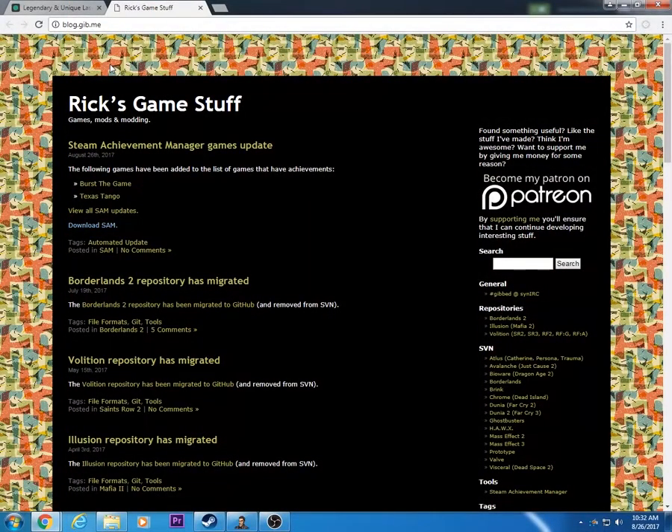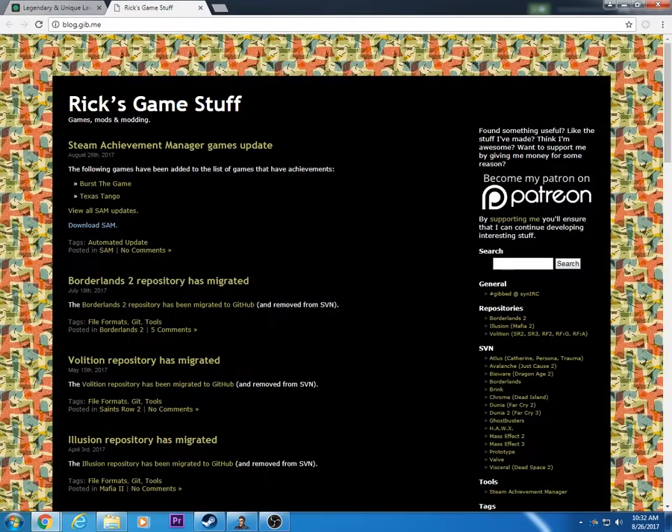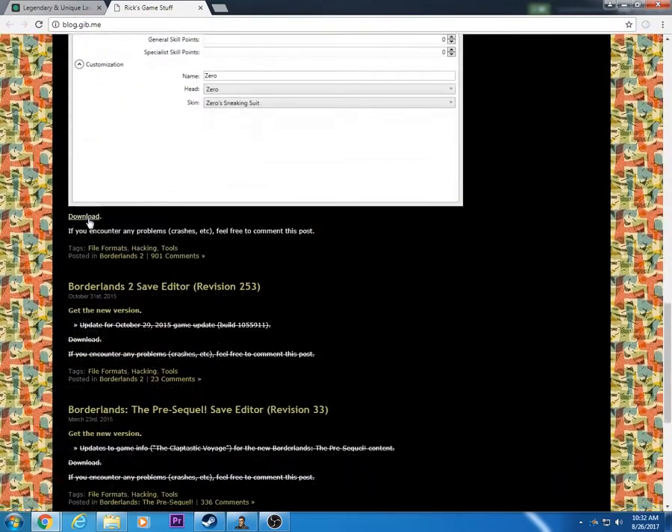This is how to download it. Right up here, Imgur — that's the link for Imgur. To download it, this link will be in the description. You just go down here to download, right under the picture. Click download, then it'll download — and then click extract all.